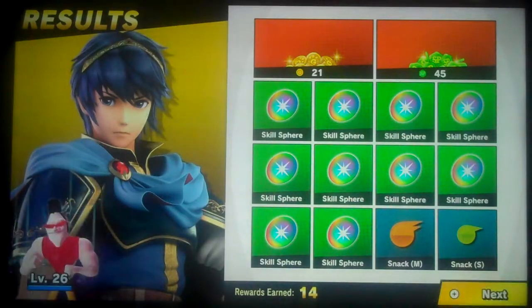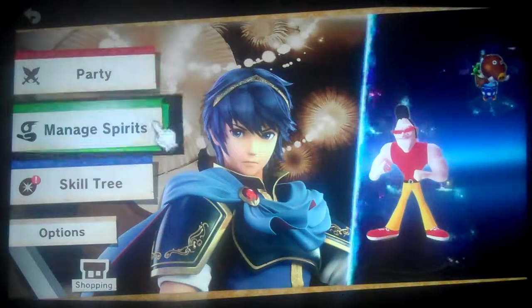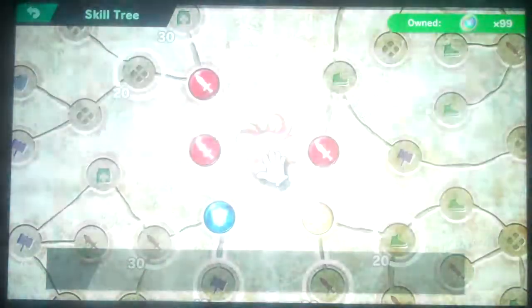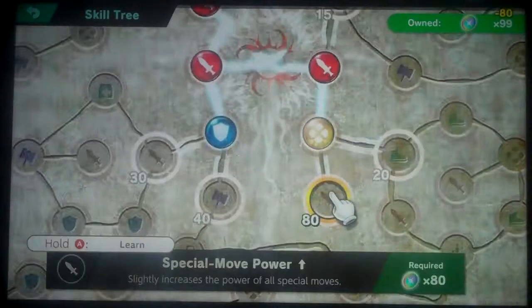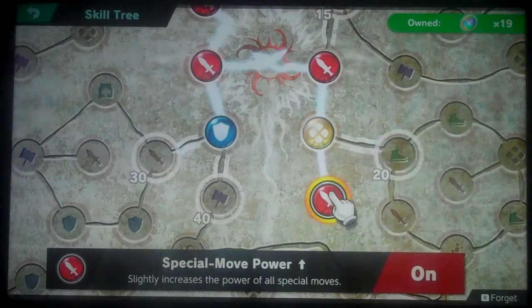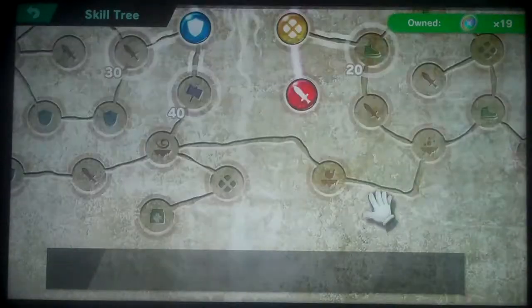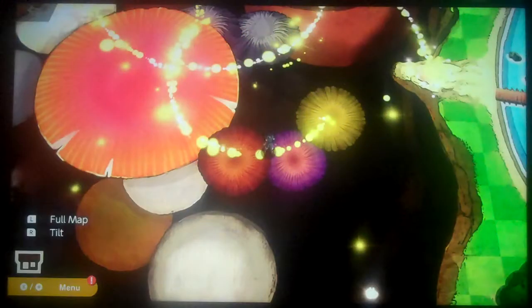Look at those skill spears! I know I have enough now! Let's get a new skill! Go to the skill tree — I've got 99! I don't know if it goes past 99, but we're definitely getting this one. We got that! Our bee specials are now powered up! Not bad!